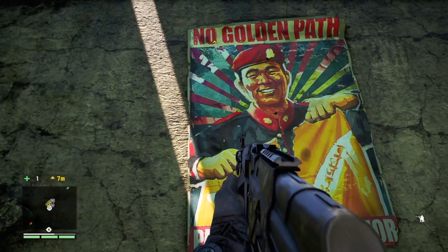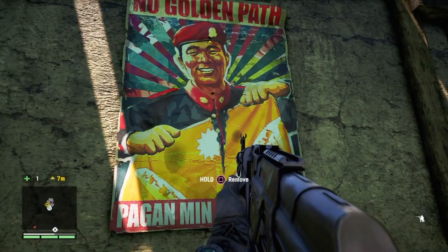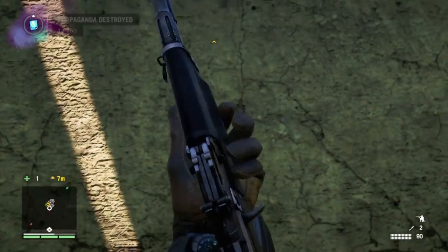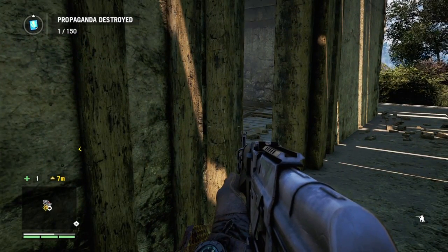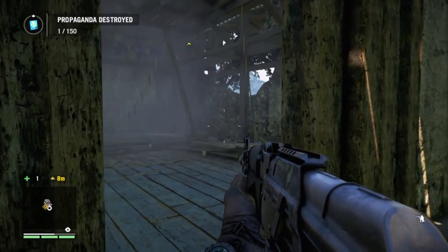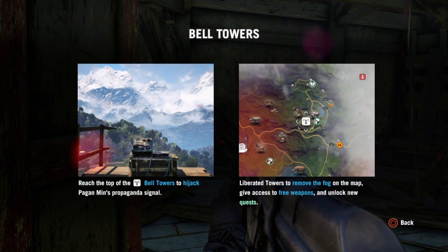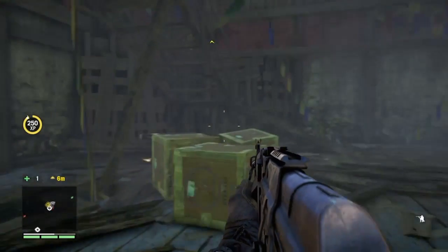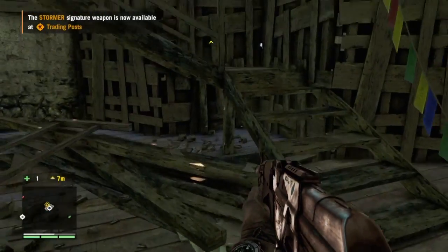What's that? 'No golden path — Pagan Min, our savior.' 150 posters, holy crap, that's crazy. Bell towers: reach the top to hijack the broadcast — this removes the fog, gives free weapons, and unblocks quests. Most excellent!